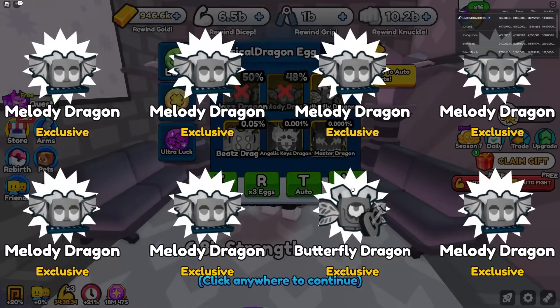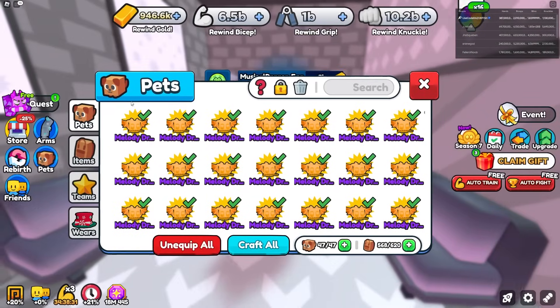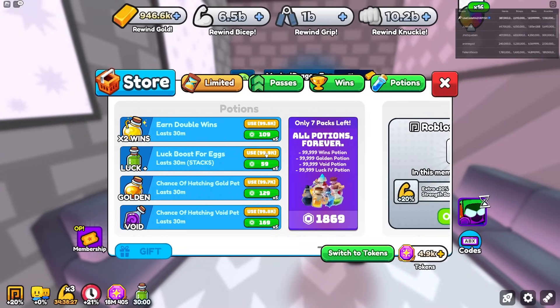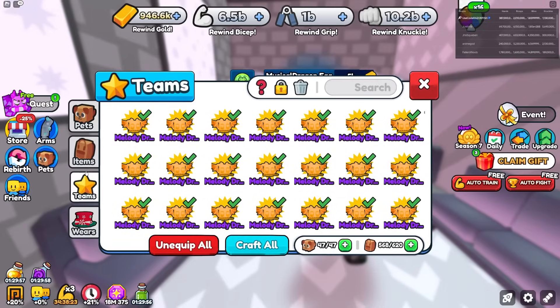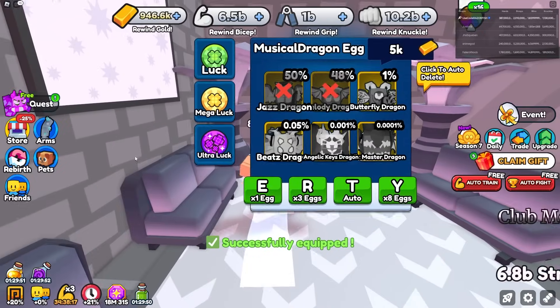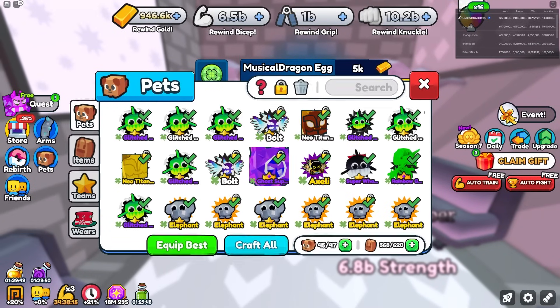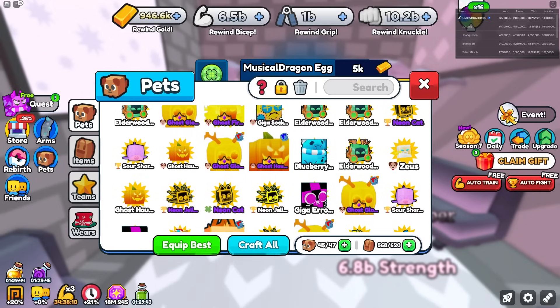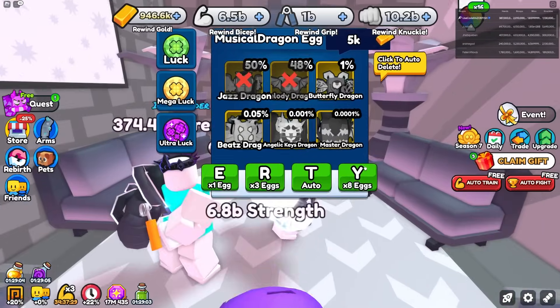Continuing to open eggs, getting more Melody Dragons. I realize I should be using an egg booster — Golden Pets Booster with 40 pets. Going to my Lucky Team and setting that up — 45 slots with lucky pets. Now I think I'm good with a full lucky team.